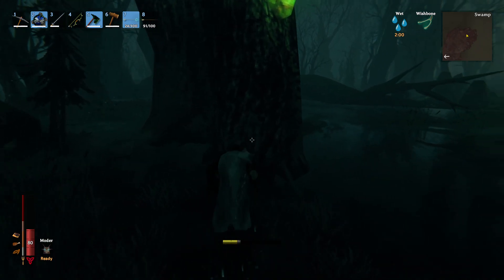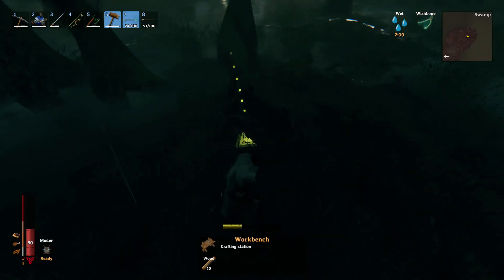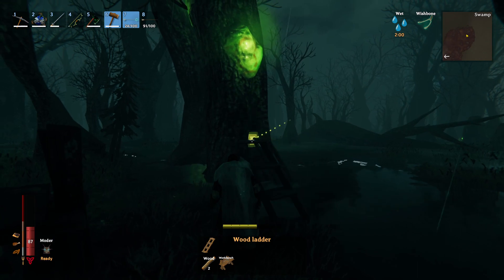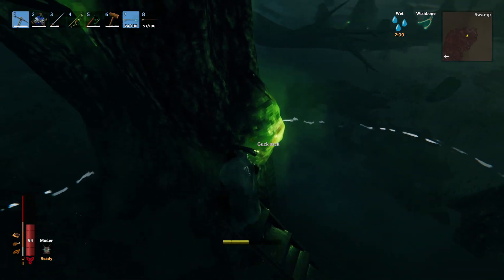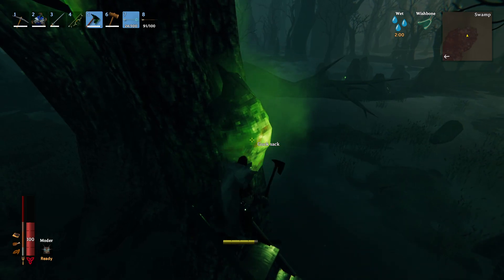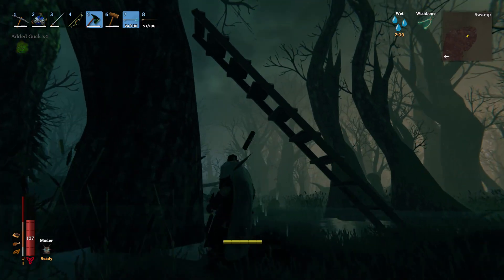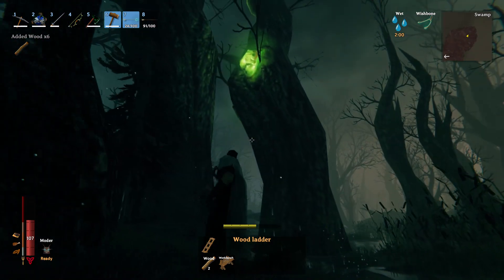In order to harvest them, you won't be able to chop down the tree, which makes it quite annoying. Instead, you're going to make a little crafting table — I use this tactic for many different things in the game. You're just going to put down your stairs and climb to the very top. Then you should be able to use either your pickaxe or an axe. You can deal 14 damage with an iron pickaxe, or use a black metal axe to crush it — it will give you four guck. In total, you're going to need 10 of these, so definitely make sure to harvest the entire tree because you'll need even more for upgrading.